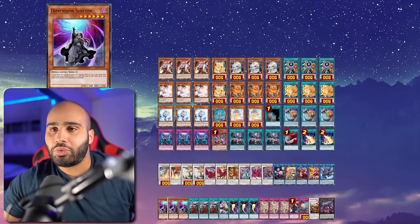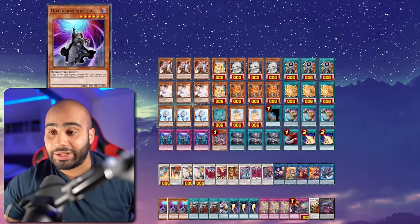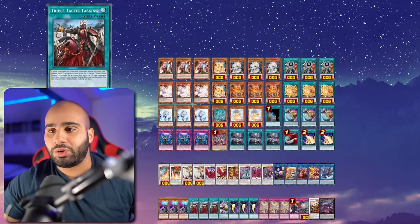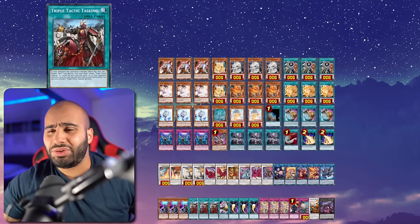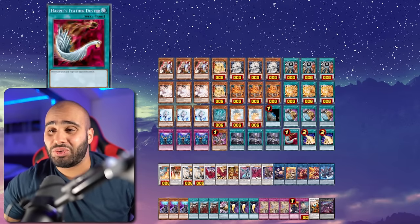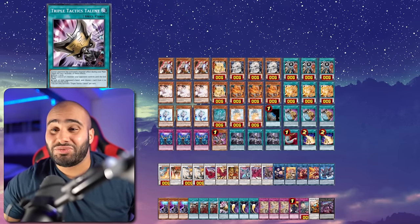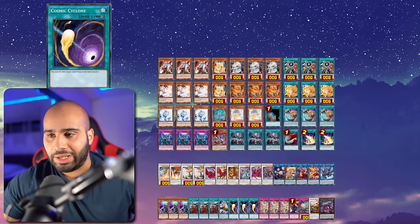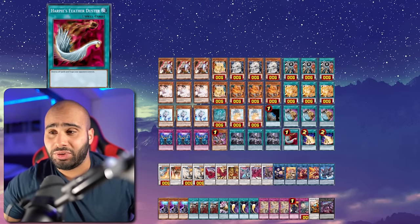For the side deck: 3 Shifter - insane in this deck because you can OTK under it. Triple Tactic Thrust when you are forced to go first or want to go first, or even for going second - always good when you can fetch cards like Duster and Lightning Storm. Triple Tactic Talon I don't really like too much in this deck. 3 Cosmic - I don't think you need this when you're on double Lightning Storm and Duster.